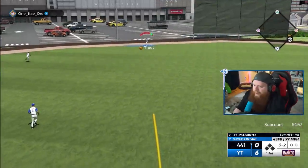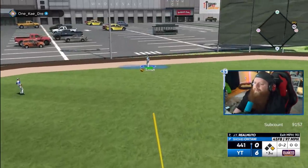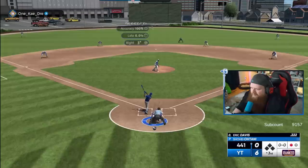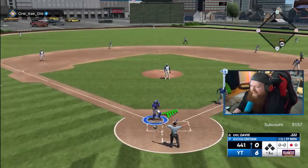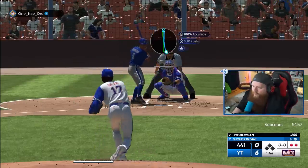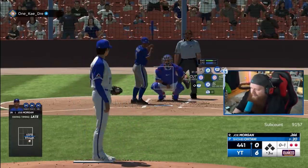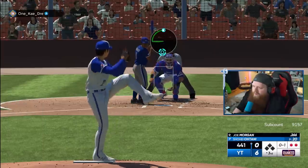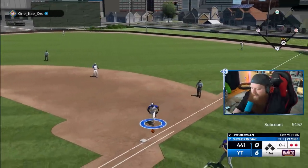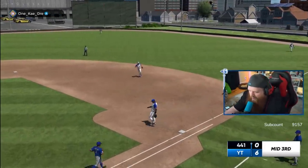Fly ball — Trout, can of corn, out number one. Throw a curveball inside — punchy for Otani, out number two. Joe Morgan has one of the glitchiest swings in the game. We got to be worried here, you can't really throw inside to him. He swung and grounded down. If you throw inside to Joe Morgan, he crowds the plate and sometimes it's barely a ball and he's backing out for his life.